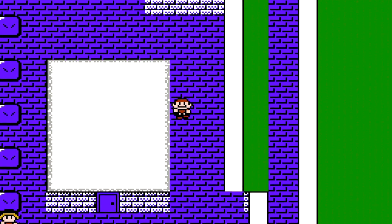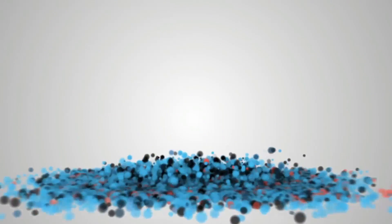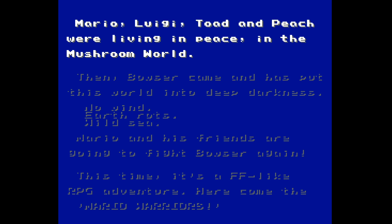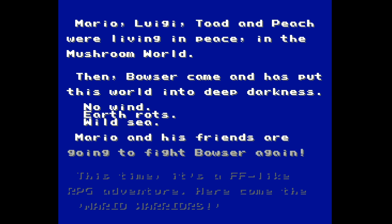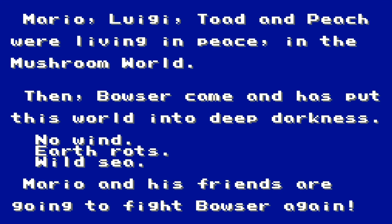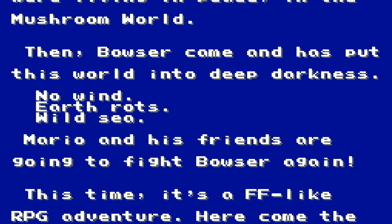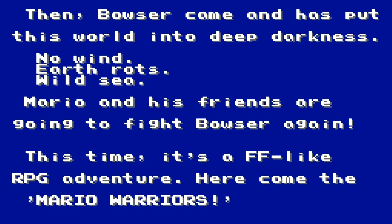Let's go save the princess. Hey everyone, it's Darby from Blue Television Games and today I'll be playing a game called Super Mario Fantasy Adventure. This is a ROM hack which puts Super Mario Bros characters into Final Fantasy 1 on the NES. Mario, Luigi, Toad, and Peach were living in peace in the Mushroom World. Then Bowser came and put this world into deep darkness. Mario and his friends are going to fight Bowser again — this time it's a Final Fantasy-like RPG adventure. Here come the Mario Warriors.